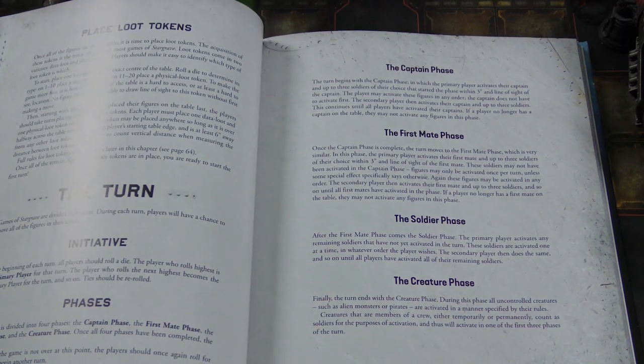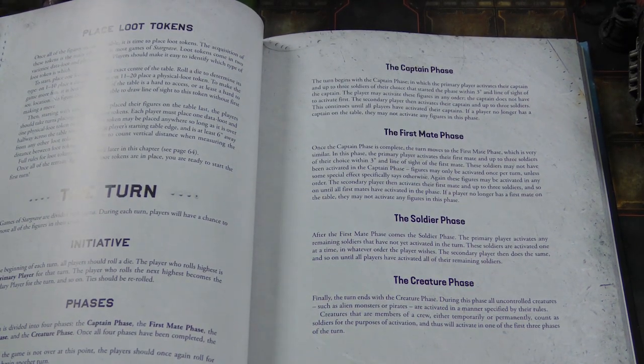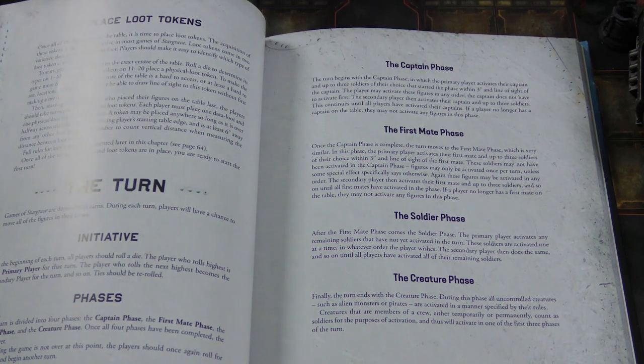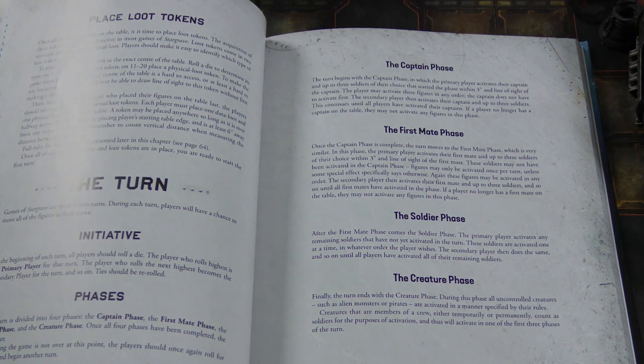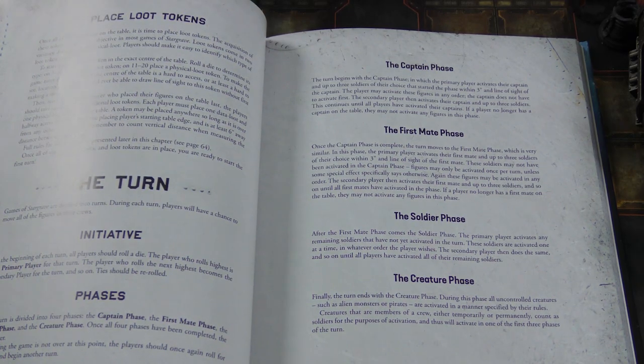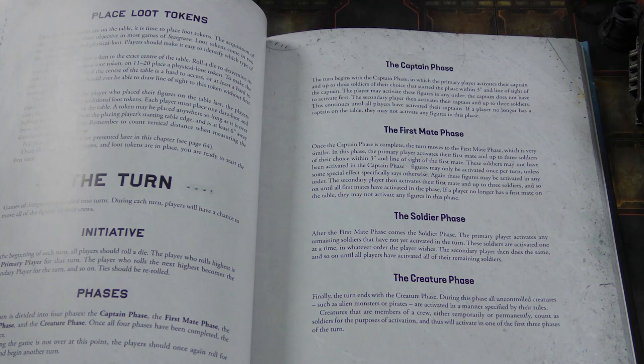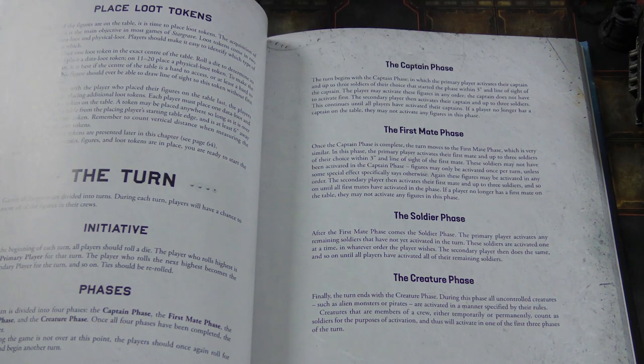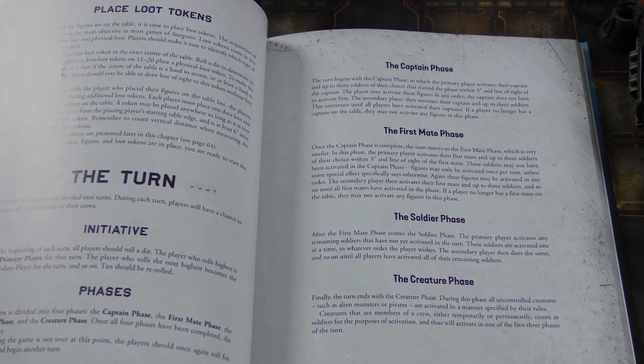The deployment rules are different than in Frostgrave — I think I like them better, because they kind of stop you from hosing yourself with bad treasure placement. There are some strict but simple rules where you have to place tokens on the other side of the board across from you on your opponent's side, and your opponent does the same. It's a little bit more precise.